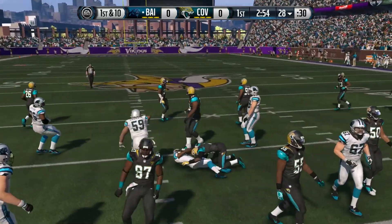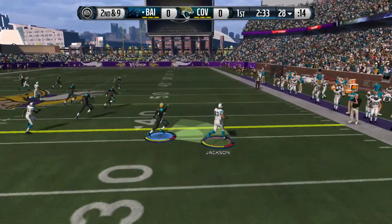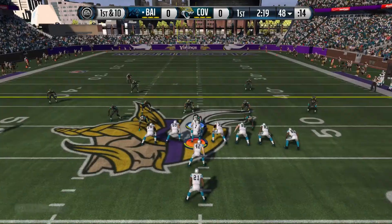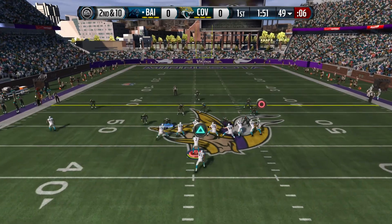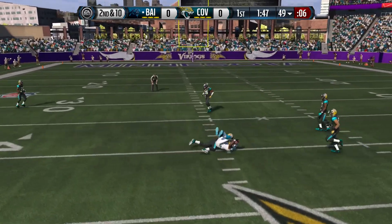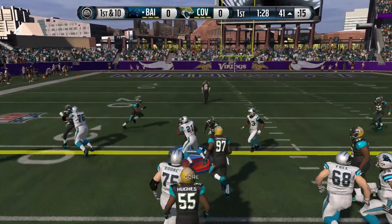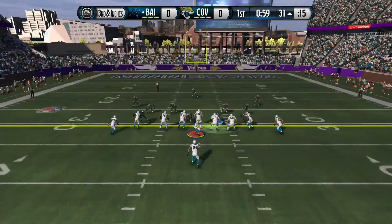It's our first game; he's on defense first. I give it to Vincent Jackson and these stiff arms are too deadly. I've been having fun with the stiff arm — it's kind of become the new truck stick in my opinion, because they really toned down the truck stick so you don't truck as much as you used to.